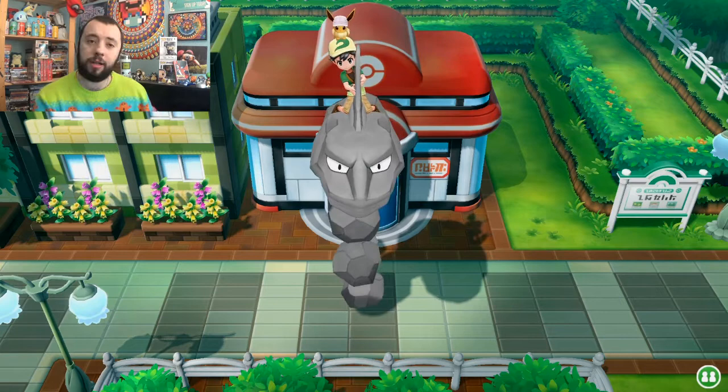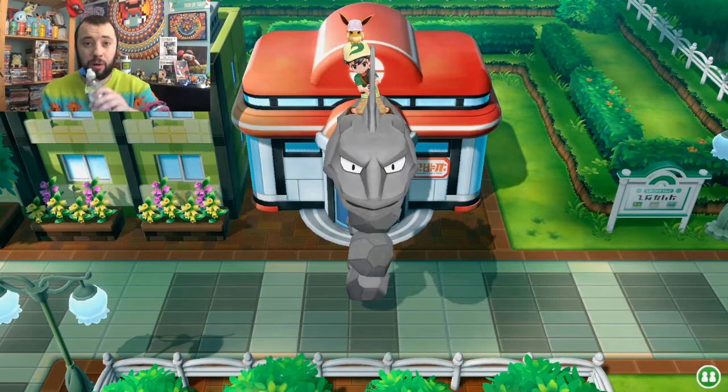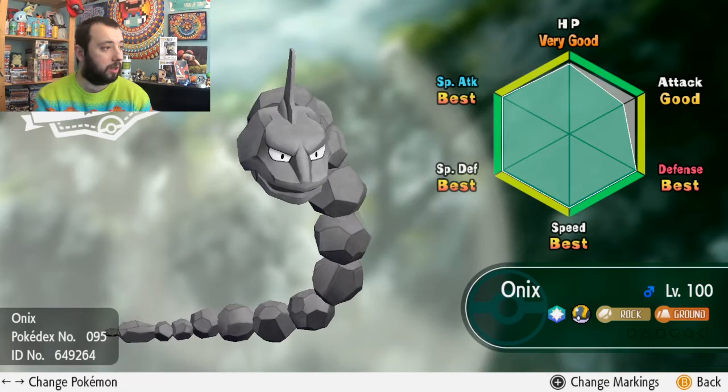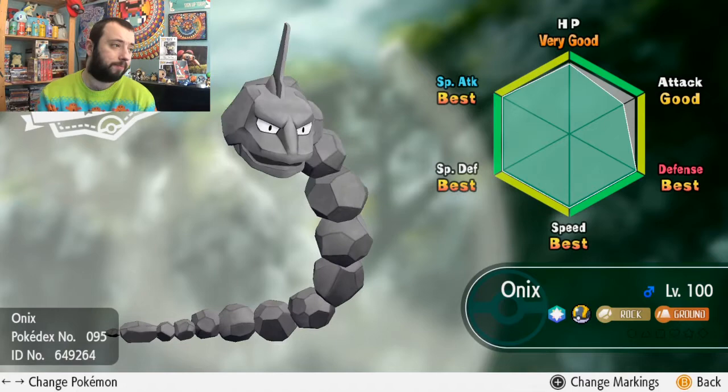Today it's the turn of Onyx, Lapras, and Aerodactyl, as you can tell from the title and thumbnails. This is Onyx — it's a right Pokémon, as you'd expect. Let's start with Onyx and have a look at its IVs. That's not bad at all. I'm pretty sure I caught this one, might have chain-caught it. Either way, as is the norm, I've leveled it up to level 100.